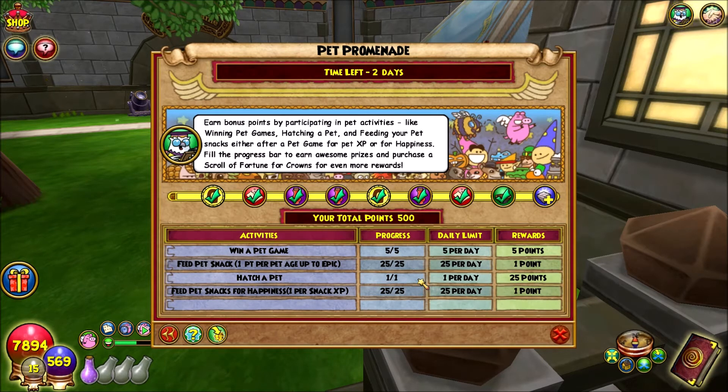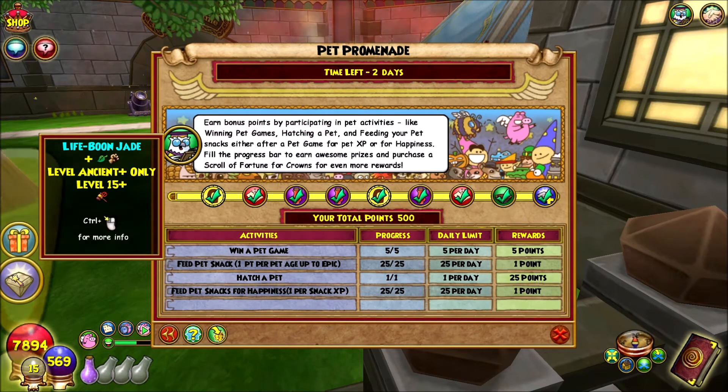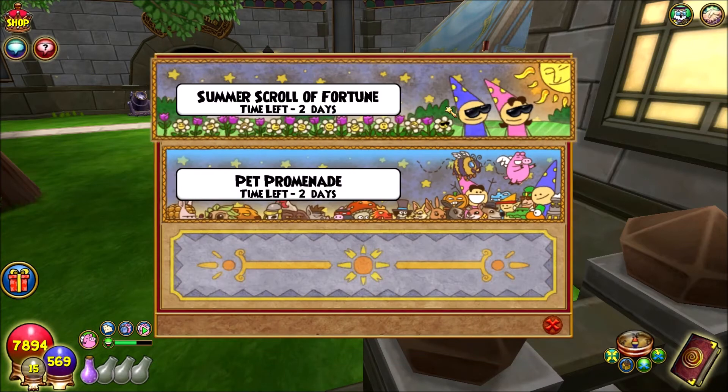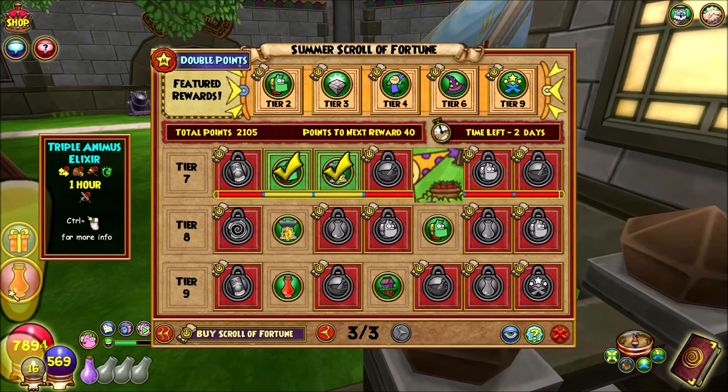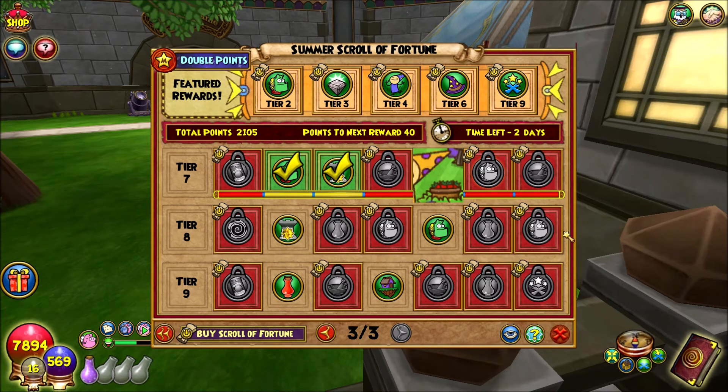I have like 4 wizards doing this. So for a scroll of fortune, like a life boon jade — let's go. With double points, you can very easily get 200 points a day with this for like a week or however long the Promenade runs. Triple animus elixir — let's go.